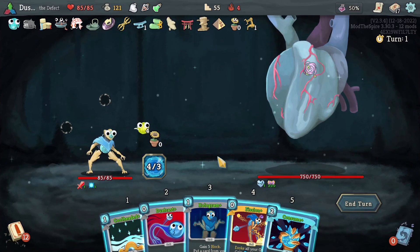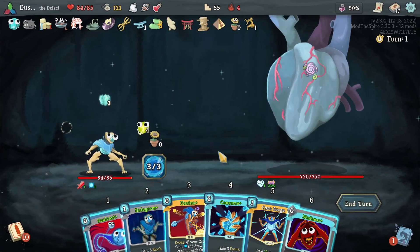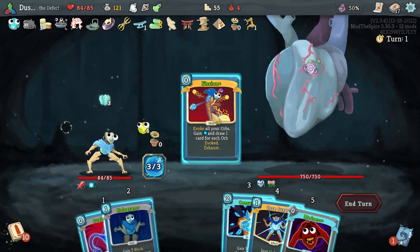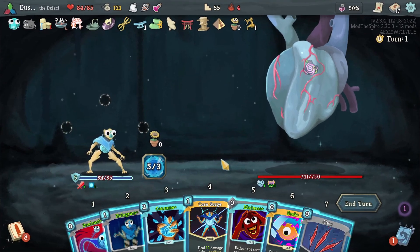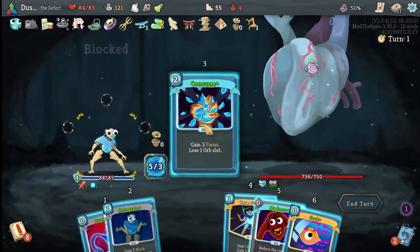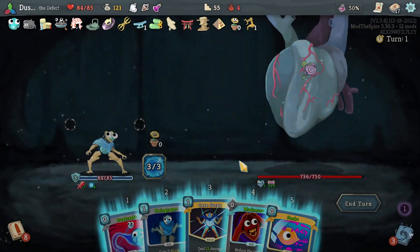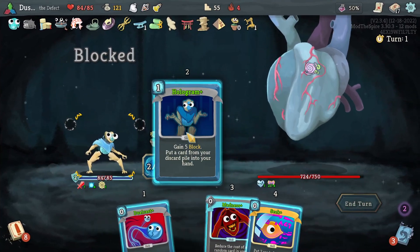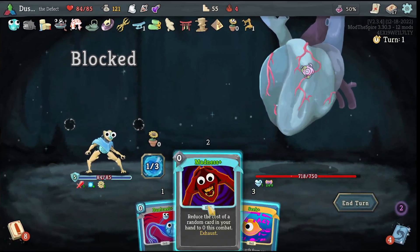Alright, so let's see here. We're going to start, as per usual, Cool Headed into Fission — works very well. I already found one Madness, which is actually a little disconcerting. Claw's free. Consume — get it out of the way. Core Surge. Hologram — a zero cost. And now we can Seek for a one-cost.